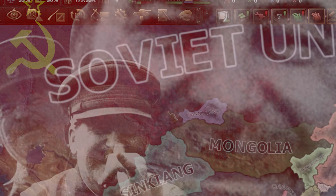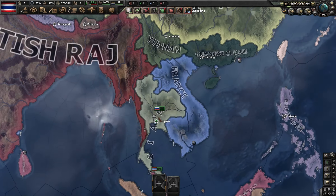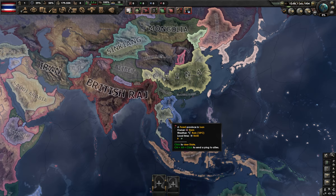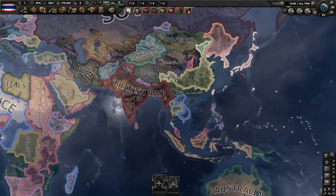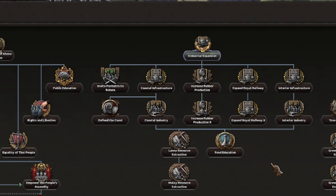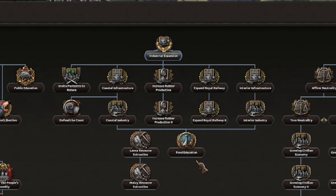The communist line could work really well in a multiplayer game - imagine the Soviet Union, Mao's China, and communist Thailand all working together. If you're playing Japan, that has potential to knock Japan out of the game, at least until around '42 when Germany starts to grow.